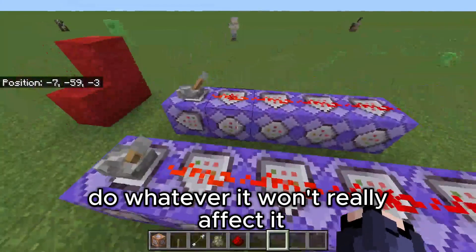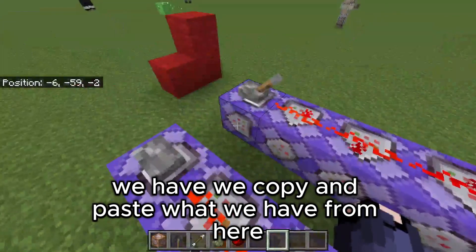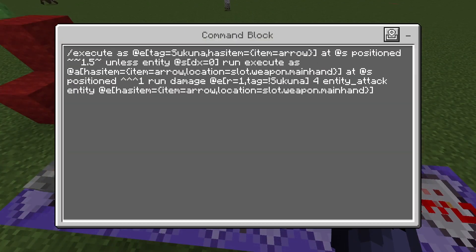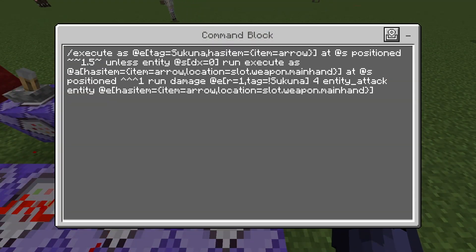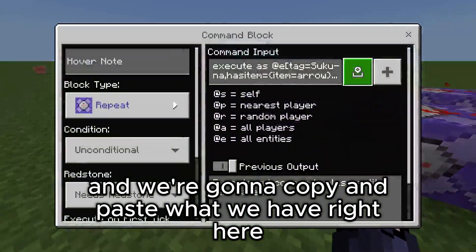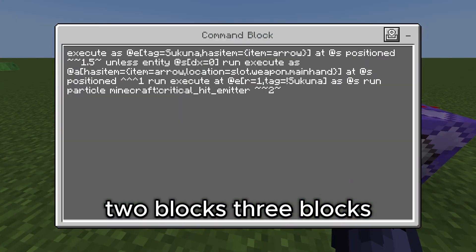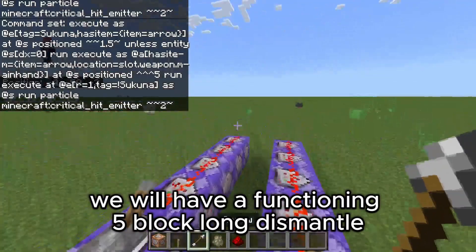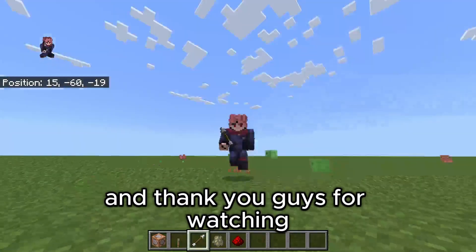You can name the command block, do whatever, it won't really affect it. And then we just copy and paste what we have from here and we just change one value — the value right after the carets — to two blocks away, to three blocks away, to four blocks away, to five blocks away. So there we have it. We will have a functioning five block long dismantle that will run particles at the entity that you are attacking. Thank you guys for watching, I'll see you guys in the next video.